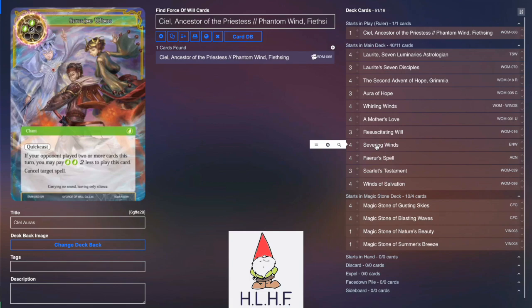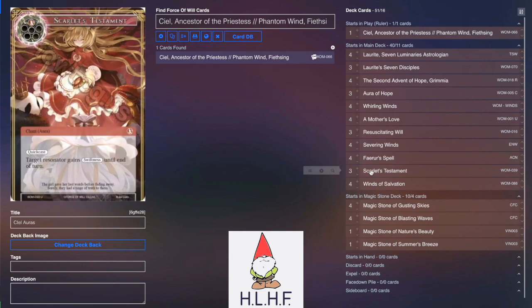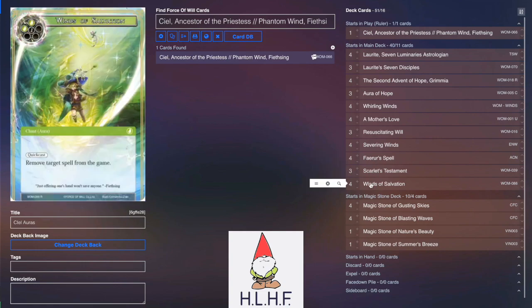Four Severing Winds and four Fairer Spells to make sure you win the counter wars and that your Ciel flip is going to resolve. Scarlet's Testament we already talked about. Winds of Salvation is an aura but also a pseudo-cancel spell that can really mess up your opponent — for example, against the Gill matchup where he couldn't play his four-drop Gill because I was just going to remove it from the game.